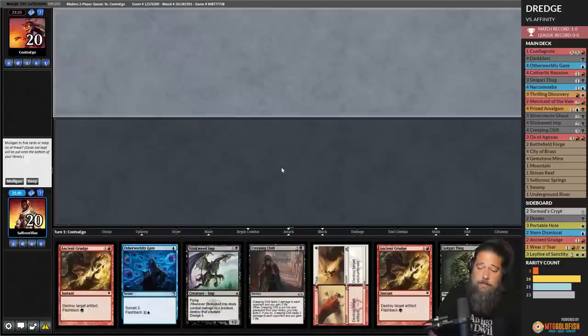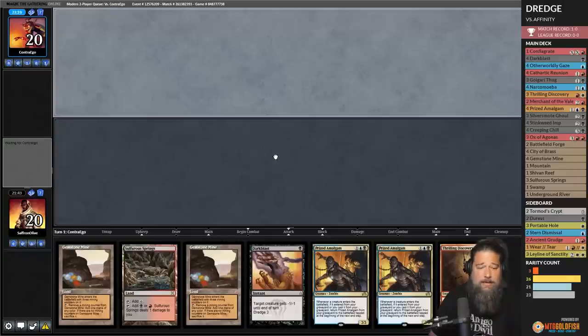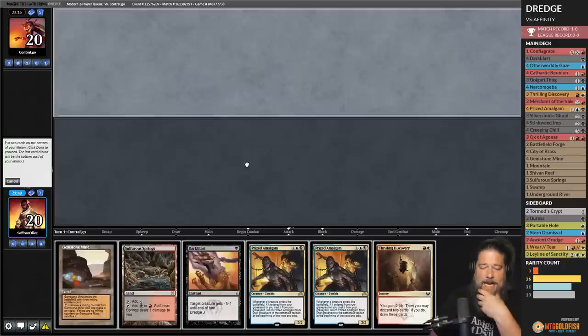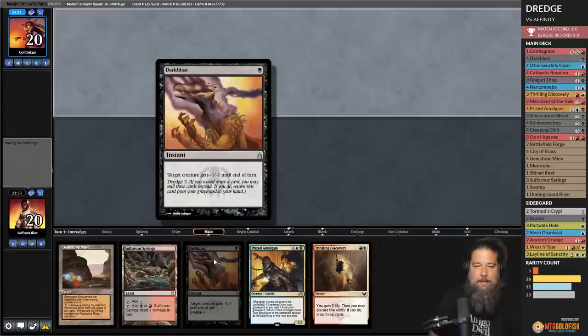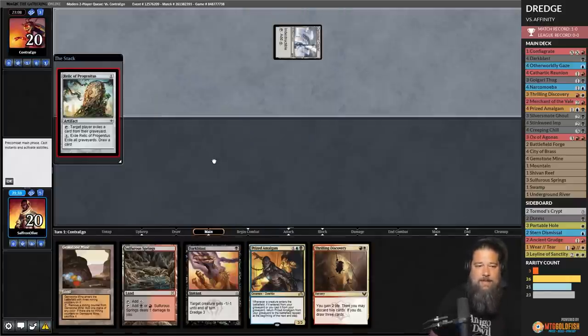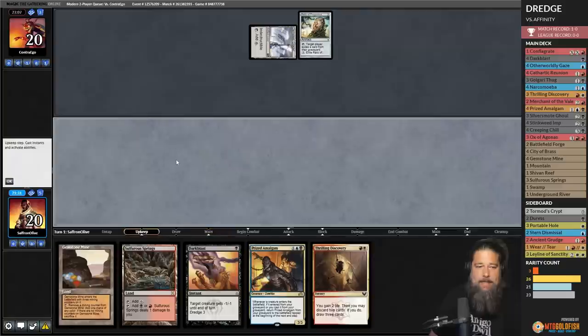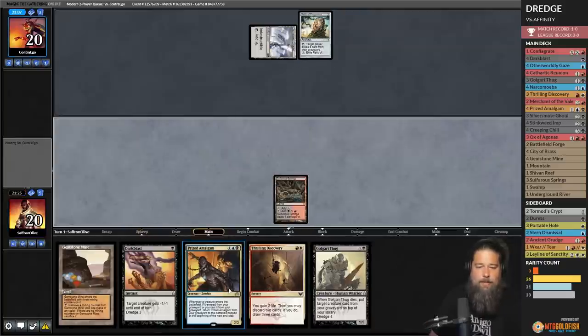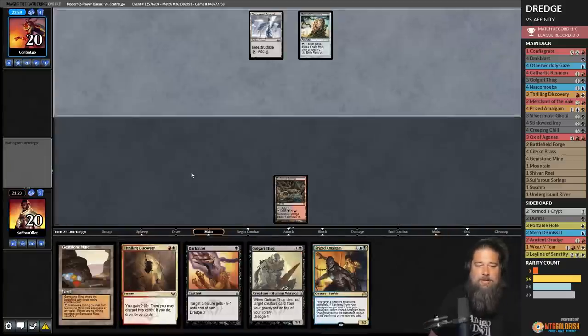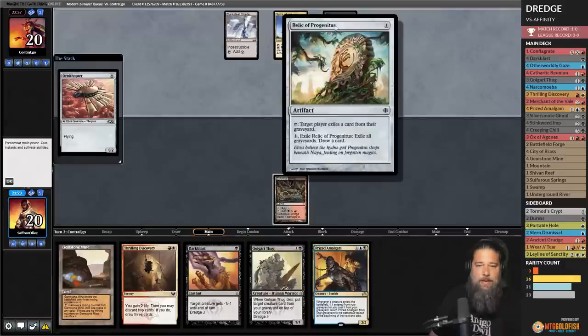We mulligan twice — first hand has no lands, second has no Dredger, so we keep a six-card hand. We put Prized Amalgam and Gemstone Mine to the bottom. Opponent shows Esper Sentinel and then Relic of Progenitus — that's exactly what we were afraid of. We play Sulfurous Springs and pass. Now we need to find an answer to the Relic or just hardcast stuff.